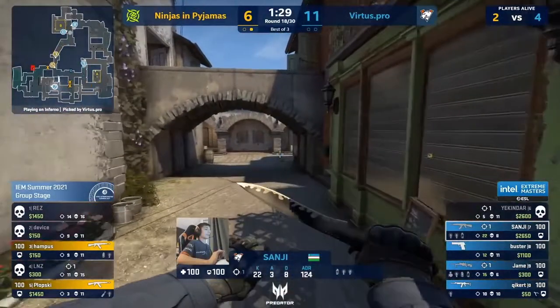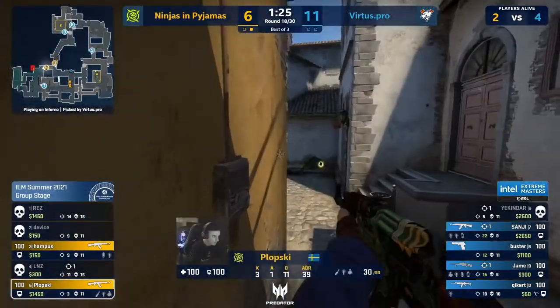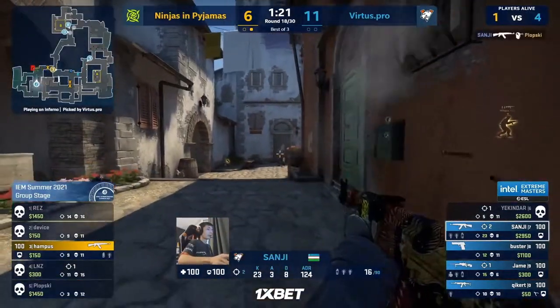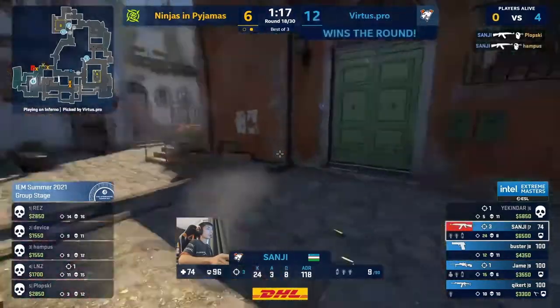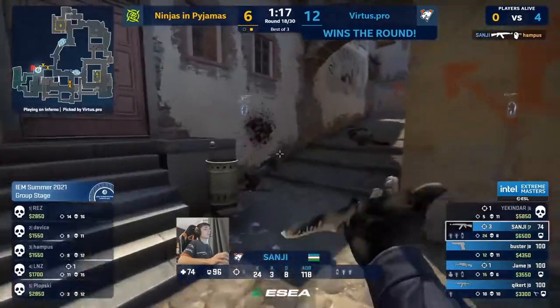Look at the room Sanji has gained — he's about to find the bomb before they do and they're scared of it. This is so weird. Plopski's having a turn and looks away at everything — he's blindsided by Sanji. Hampus is like, wait — they're in our spawn.